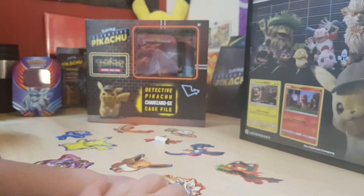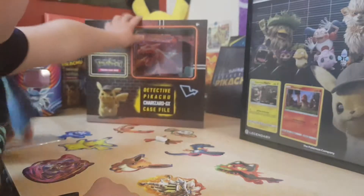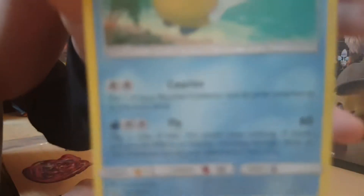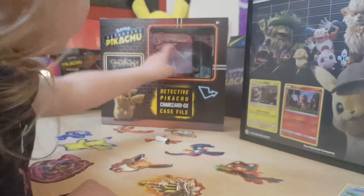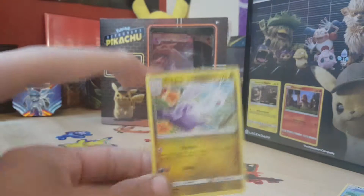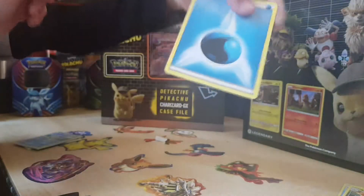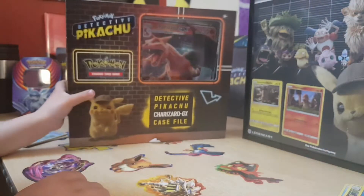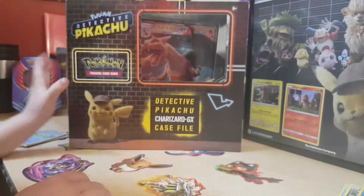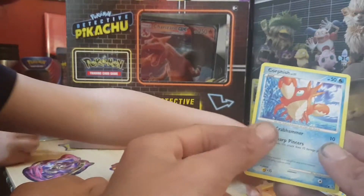Leave them alone. We have a Pancham, a Charizard Spirit Link, and a Crawfish.